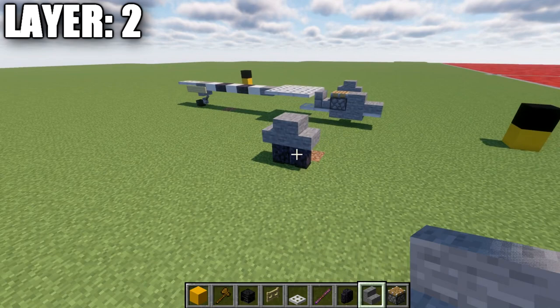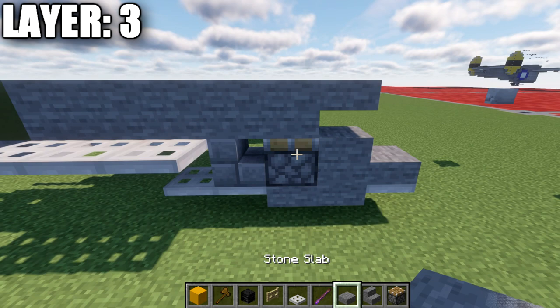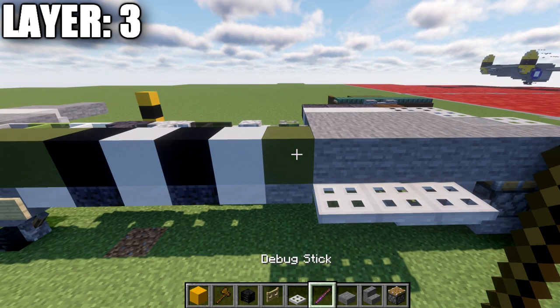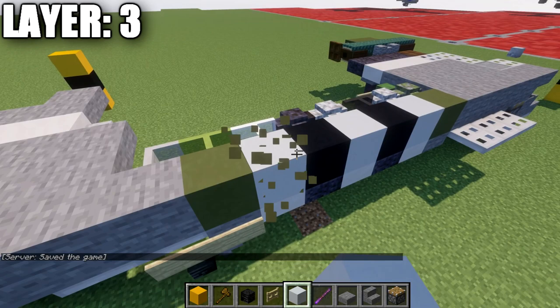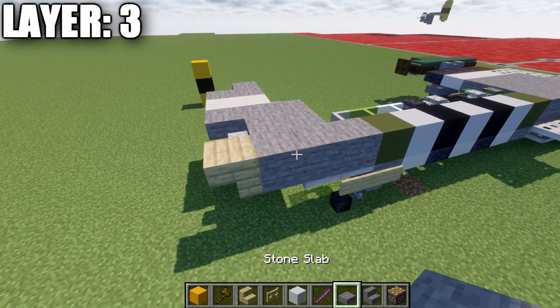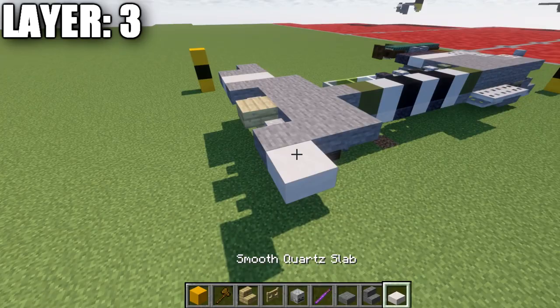For layer three, place down a stone full block above the piston or stair from the previous layer, then a stone top slab going forward. Going back from the stone block, place down four blocks back, followed by a green terracotta block, one quartz block, a black concrete block, a white concrete block, another black concrete, and then a white concrete block on the end. Then place down a green terracotta block, three stone blocks, and a birchwood upside-down stair. Going to the side of those stone blocks, place down two stone top slabs, then a row of three going back, and a skeleton skull on the side of the slab. Then place down a row of two smooth quartz top slabs with a skeleton skull off the side facing the front, two stone top slabs, and one to the side.